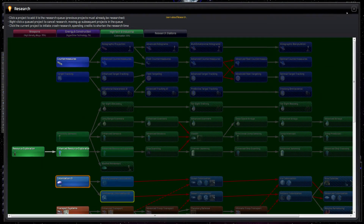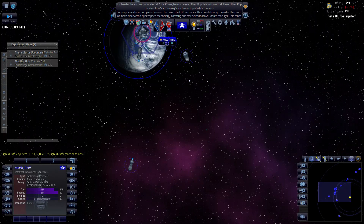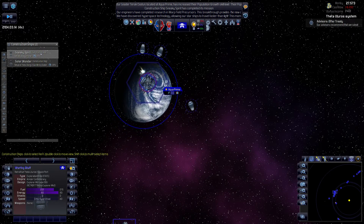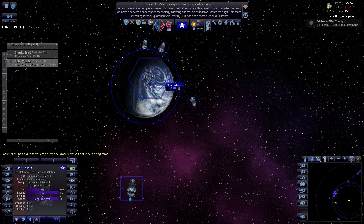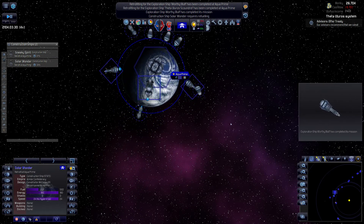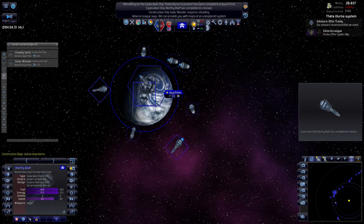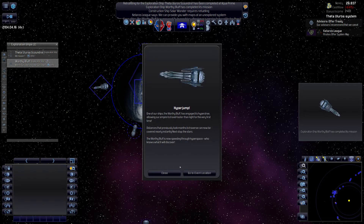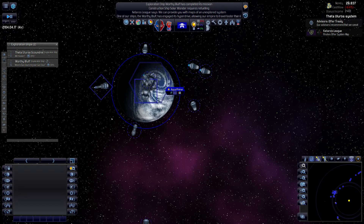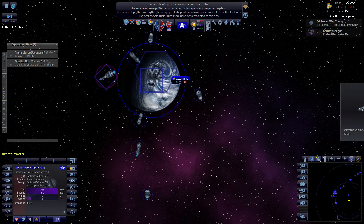We're doing colonization. You can retrofit when you're at it. We have our first hyperdrive - awesome. Worthy bluff, you will go into the history books. Come on, go explore.